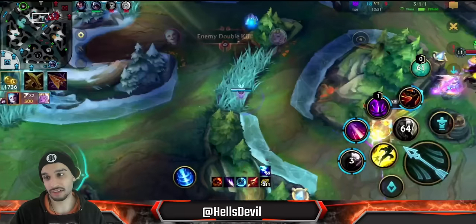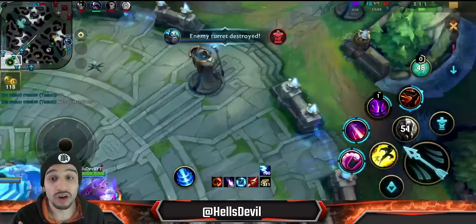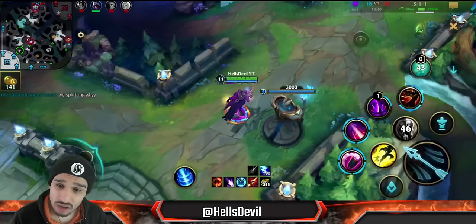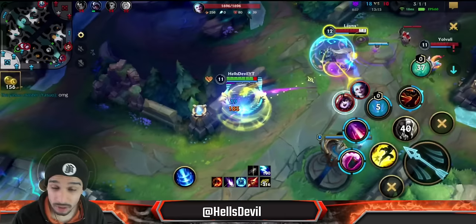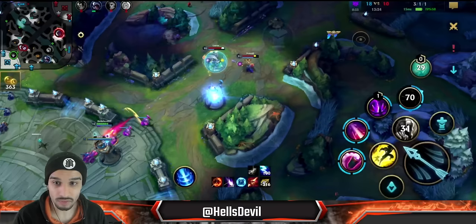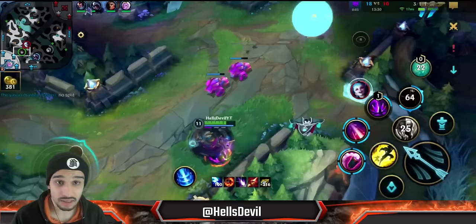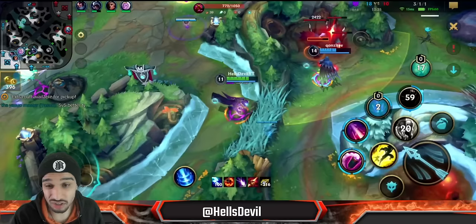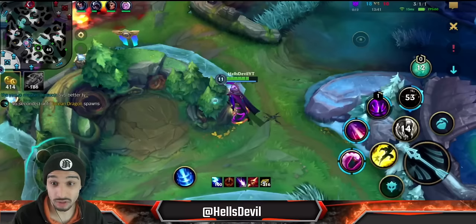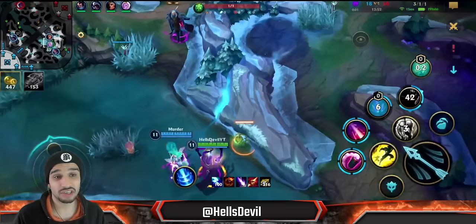Now it starts — triple kill for Jinx. Why did they overextend that far? I was split pushing top and would have gotten a free turret; they could have just played it safely. Talon is split pushing bot lane — we would have gotten every turret. The Yasuo says 'no split, 5v5 better' — he's completely wrong. They just died for no reason, which is bad for us right now because we gave Jinx a triple kill. She's going to have more gold than anyone. Lulu-Jinx is starting to come online and now we have a big problem — their ADC is going to be a whole lot stronger than me.